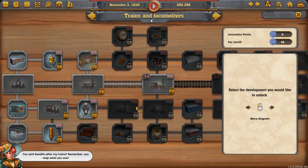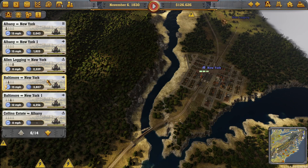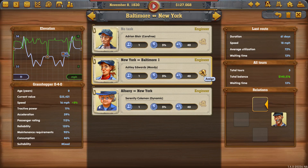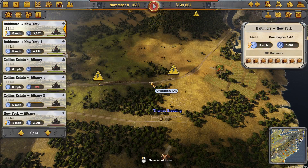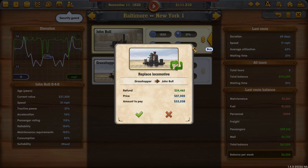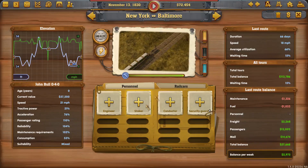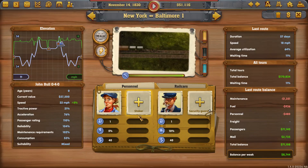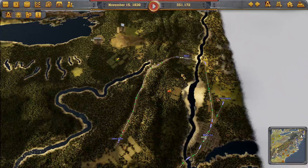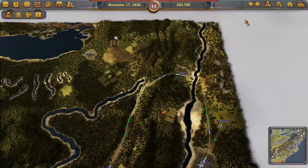I think we'll get the Jumbo - oh, this new locomotive looks adventurous. And these lines we shall upgrade them all. We'll let our money tick up, head to Syracuse and get a station there, and then link Syracuse into our network. We'll get the normal sized station for the time being.